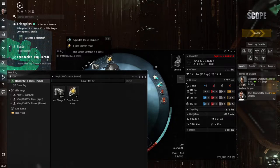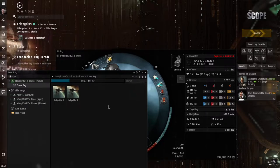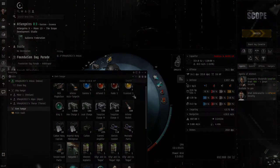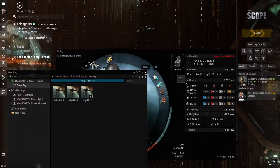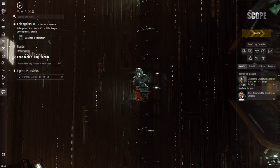In my cargo hold I keep core scanner probes — 8 in the launcher and the rest here, so I have 16 total and won't have to reload. I carry some extra ammunition, and I've got drones in the bay. In high security you usually won't encounter any attackers. You need an exploration ship — for Gallente it's the Imicus, for other factions it's different ships.